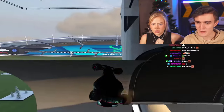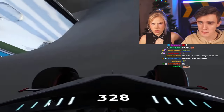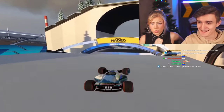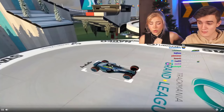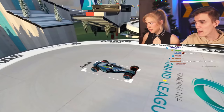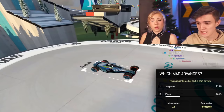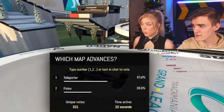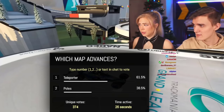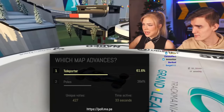Poles uses different plastic surfaces — oh, this is wild! It's very creative. Chat votes on which map advances: type one for Teleporter, two for Poles. Looks like Teleporter is taking it — it's pretty close though. Teleporter takes it with that one second left. GG!